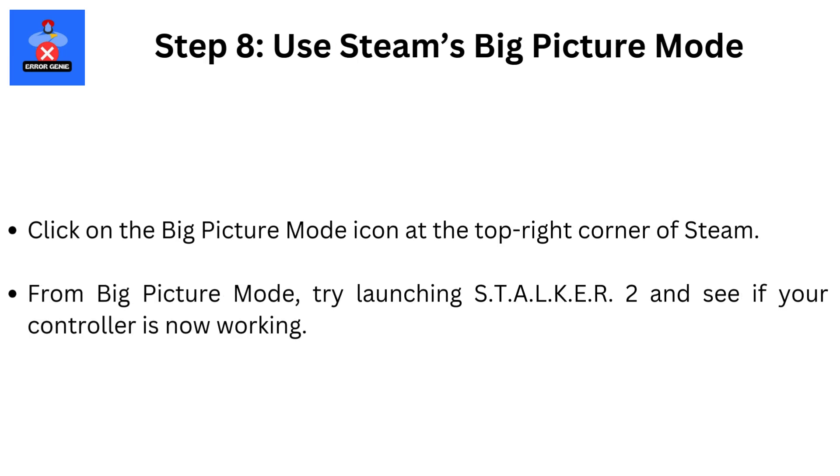Step 8: Use Steam's Big Picture mode. Launching Steam in Big Picture mode can sometimes help with controller issues. Click on the Big Picture mode icon at the top right corner of Steam. From Big Picture mode, try launching STALKER 2 and see if your controller is now working.